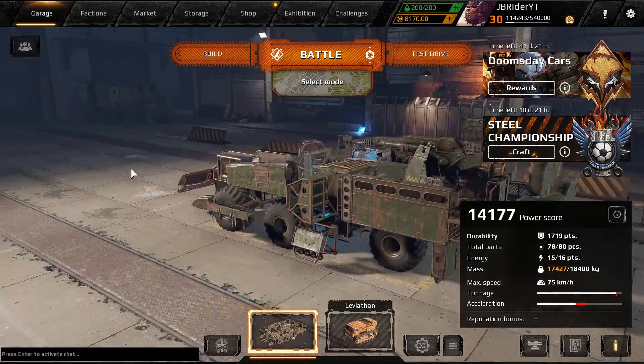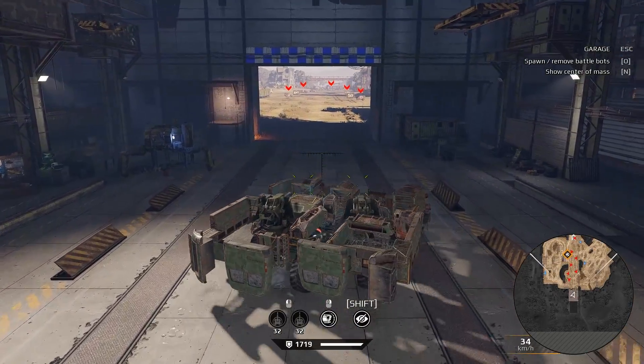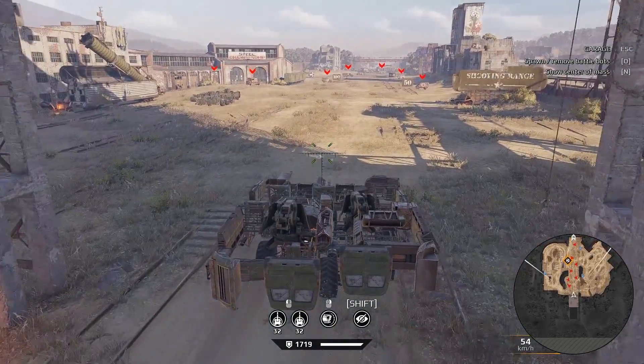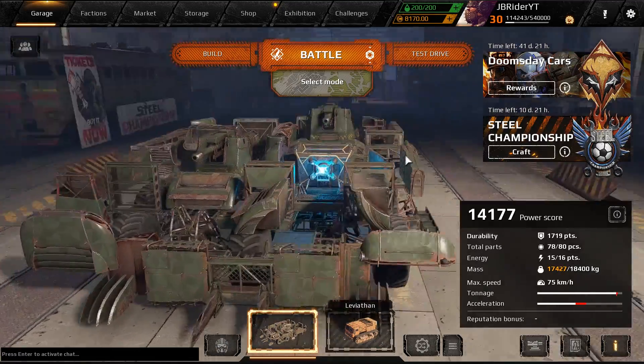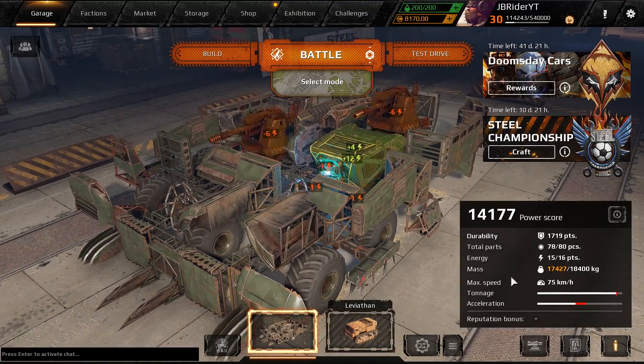The survivability of this build is looking good. We got a bunch of Bigfoot wheels as well and overall it looks like it's going to be fine. We got 75 kilometer max speed and acceleration is not too shabby — moves pretty well. We're going to check this build out today. Let me know what you think in the comment section down below — what would you like to rate this build? I'll rate it at the end. Without any further ado, hope you guys enjoy.